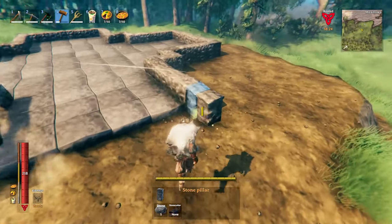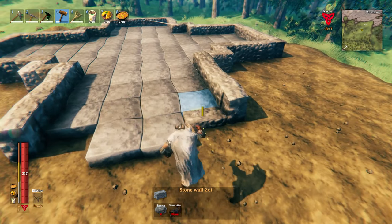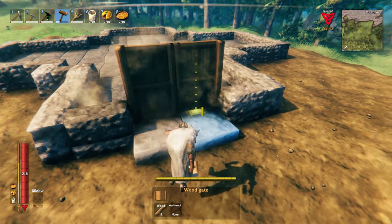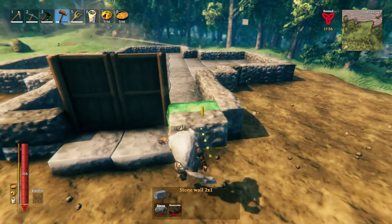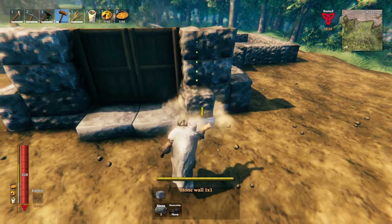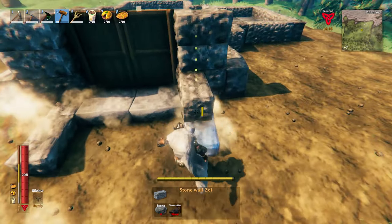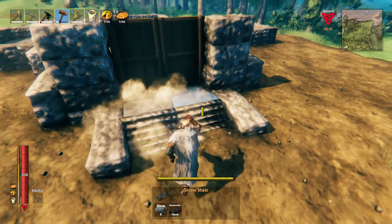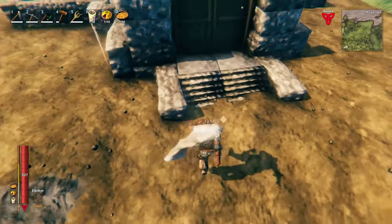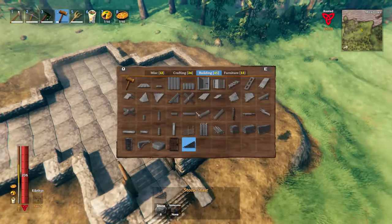Now build out the entrance a bit more for shape — throw pillars on the sides, two foundations there, then build up the walls and throw your doors in at the back. Build these three or four high including the one in the ground, then place your one-by-one block and your stairs. Flatten the ground properly so it doesn't look ugly.